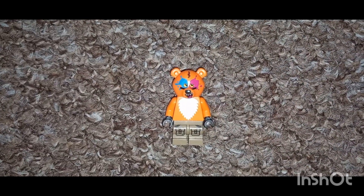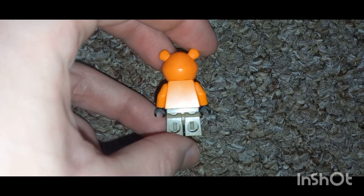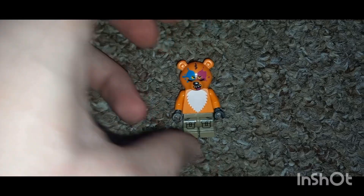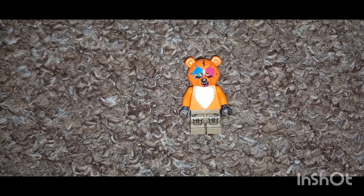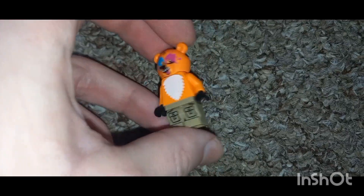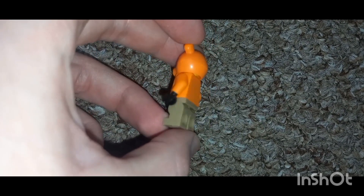So this custom was already cursed from the get-go. The parts I'm using: the headpiece is from the biker dude in the LEGO City biker line, the plain black headpiece is from The Mandalorian, the torso is from the fox girl in the LEGO Minifigure series, and the legs are mini legs from Lucas from Stranger Things.